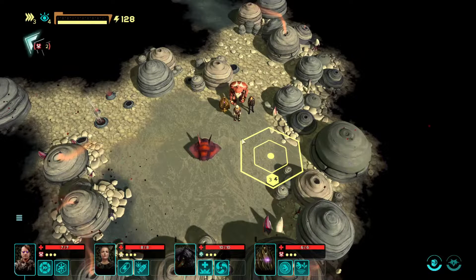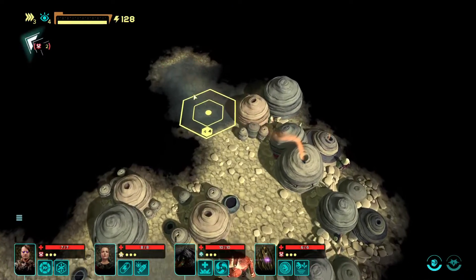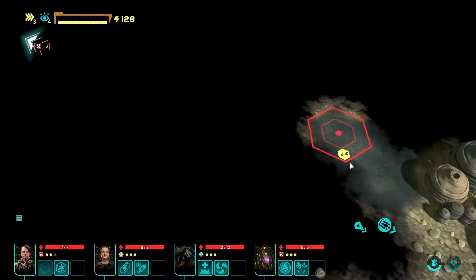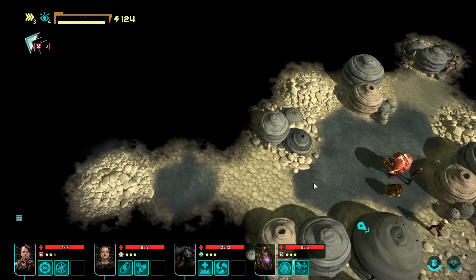Let's jump into the expedition — we've got to really keep an eye on that health. We don't have anybody that can heal us, which is not good. So we're not going to go that way. Straight away we're going to use your thing and reduce our cost. We're just trying to avoid everything dangerous wherever we can.